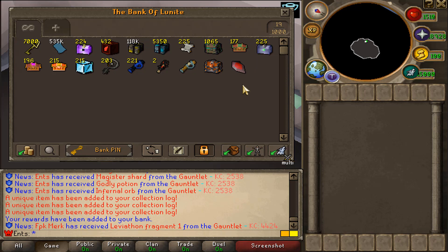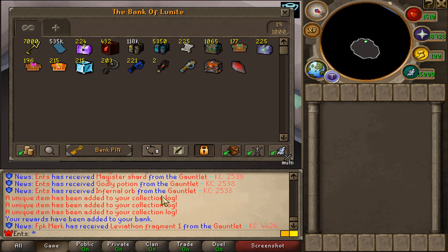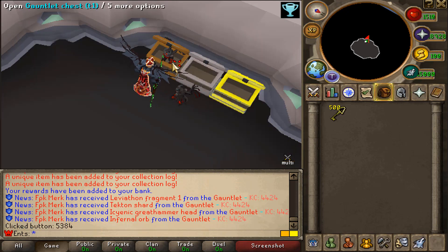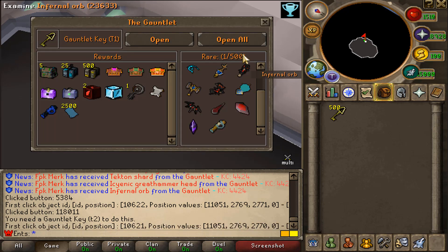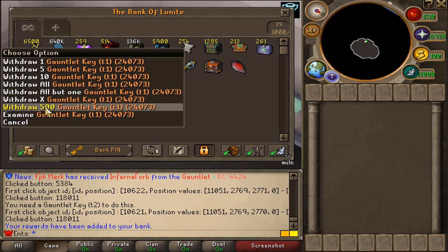Bro, we just got — how many items is that in 1,500 pulls? Oh my god! In 1,500 pulls we got Infernal Orb, Santa Casket, and Magister Shard. This is getting out of hand man. Jesus Christ. Open all — come on, I can't believe I misclicked like that. There we go, let's keep on opening. No rares from that batch.